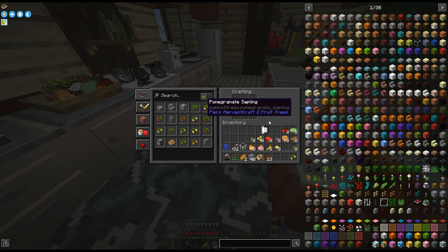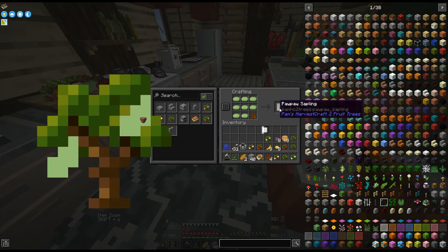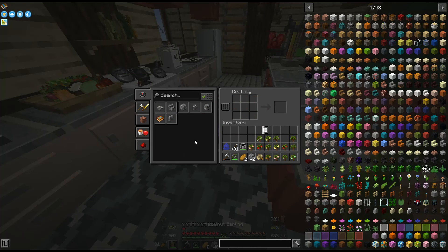Make a lime sapling, peppercorn sapling, pomegranate, cherry, apple, peach, vanilla, olive, cinnamon, pawpaw, lemon sapling, date, banana, hazelnut.